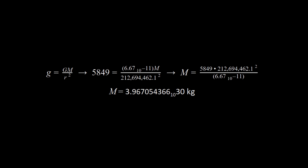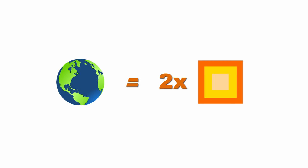If we use this true gravity, we're able to solve for the planet's mass, which turns out to be 3,967 octillion, 54 septillion, 366 sextillion kilograms, or 3.967054366 × 10³⁰ kilograms. This means Minecraft has a mass of about 2 solar masses, which classifies it as a type A5 white dwarf star.